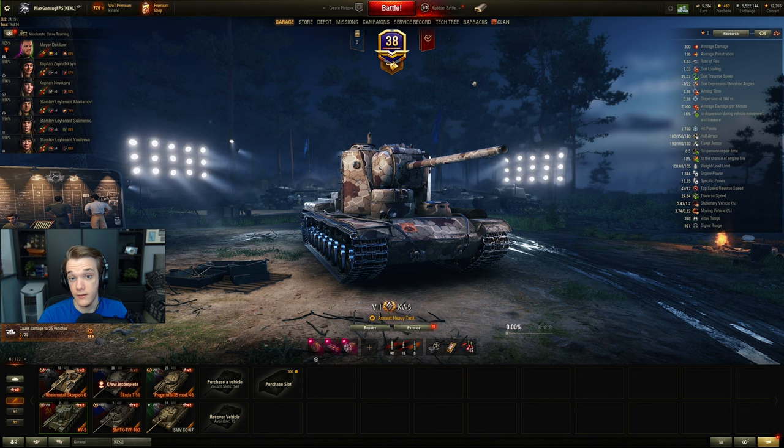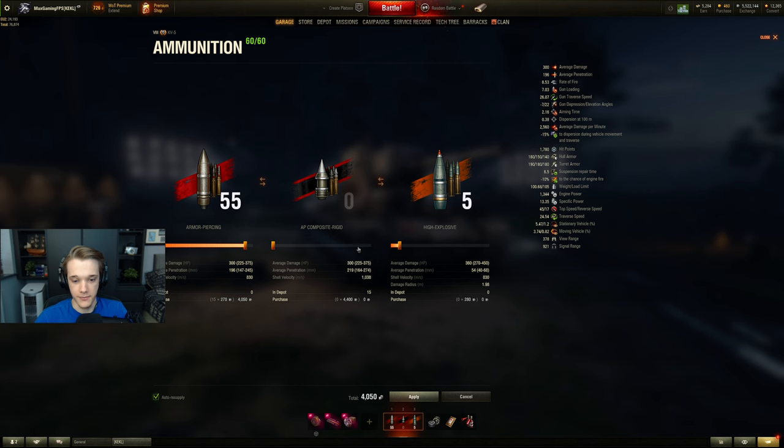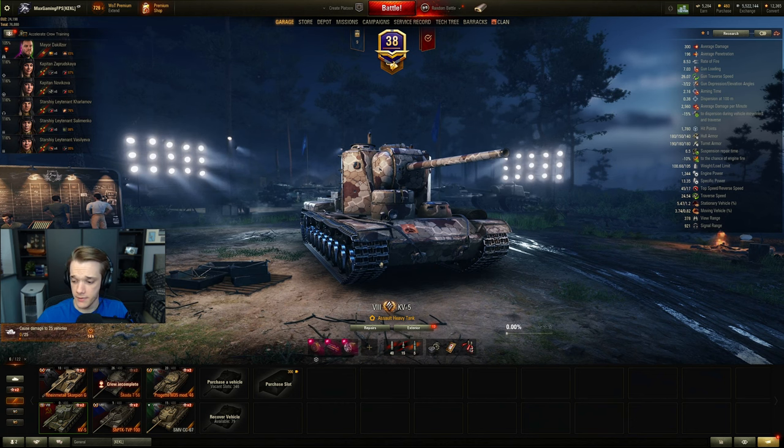Frontline is a really nice way to make credits. If you use an hour booster you can get two or even three frontline games in — each game is around 20 to 30 minutes. When playing frontline, do not fire any gold rounds and do not use food; it's just not worth it. That's about everything you need to know — thanks for watching, see you on the next one.